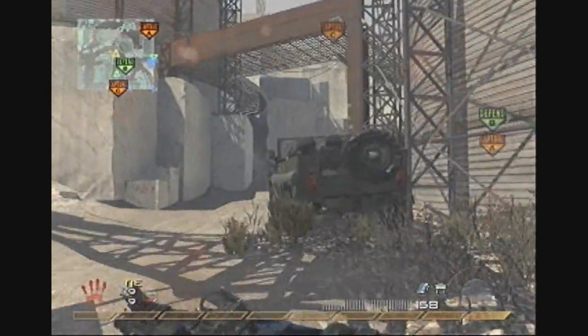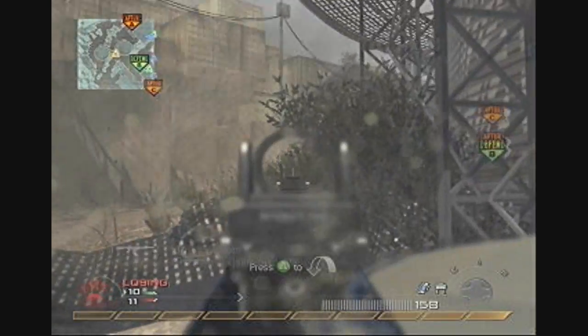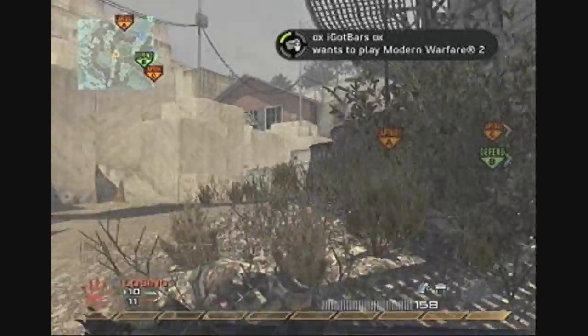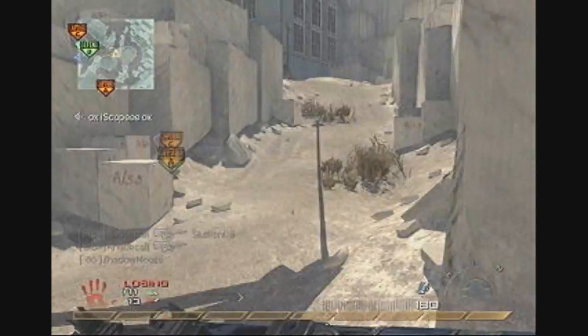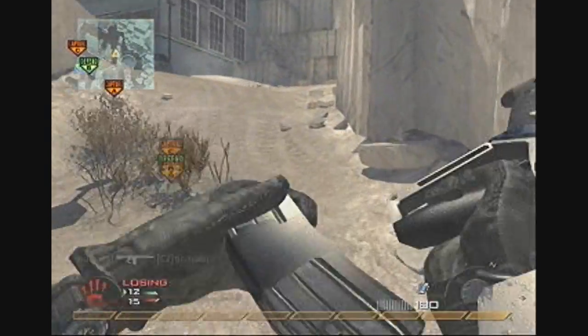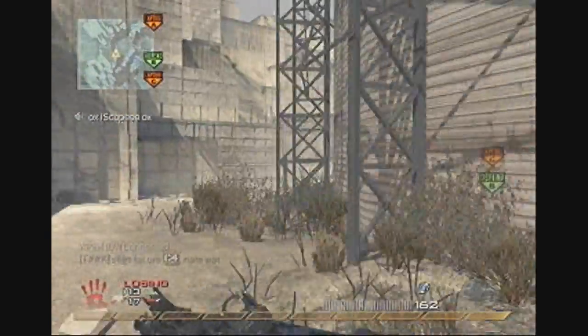They've got A and they've got C, so we need to catch one of the two. I'm walking towards A and being cautious about it because they're still spawning here. I pick up a nice double and move out, because without a silencer you're going to get people flocking to you, so I work my way around the outside of the map.